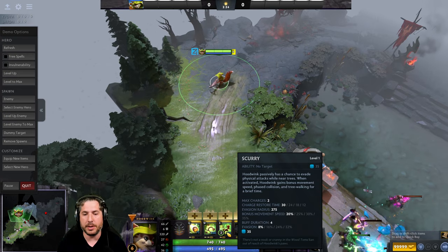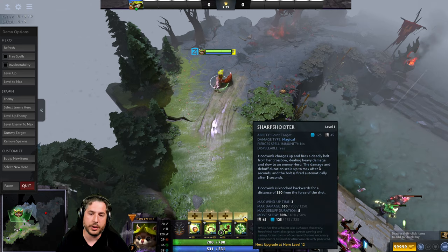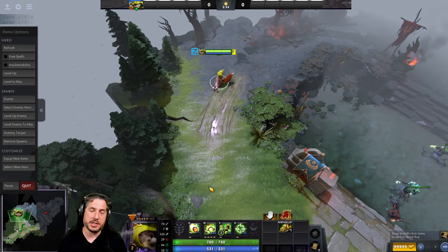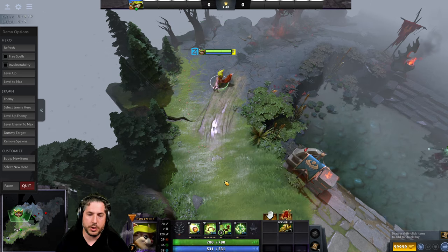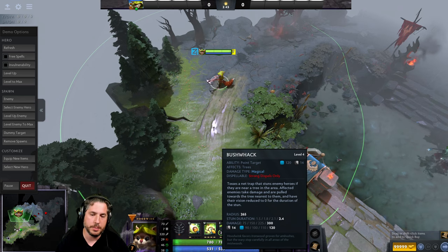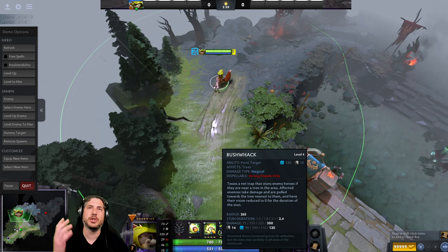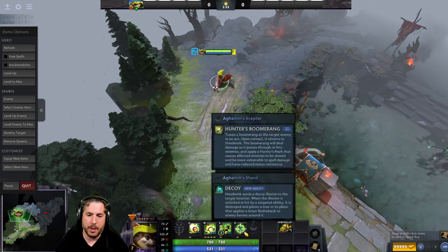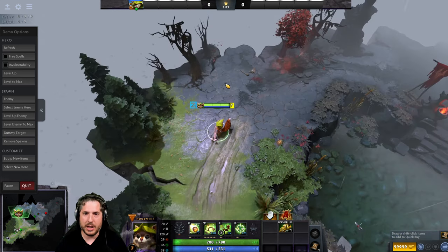From there you go Bushwhack at levels 5 and 6, then take Sharpshooter ultimate at level 6, and Bushwhack again at level 7. So your first seven to eleven levels will look something like this: one point in Acorn Shot, Bushwhack leveled out first because the stun and damage is too much — you can literally solo kill enemies with the Acorn Shot, Bushwhack, and Sharpshooter combination, which I'll show you later.